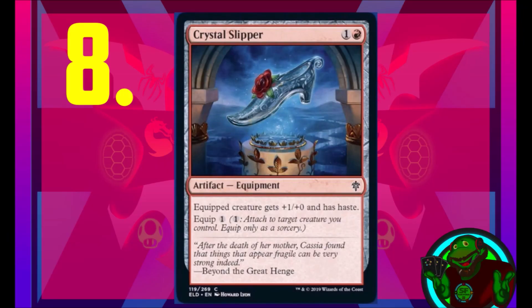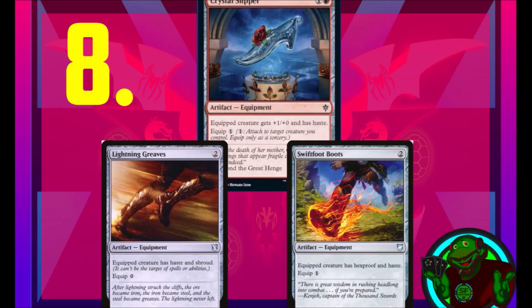Coming in at number eight, Crystal Slipper. Don't let this shoe fool you. For one generic and one red you get an artifact equipment that gives the equipped creature plus one plus zero and haste, with an equip cost of one generic. This card is very solid — it's half of Lightning Greaves, half of Swiftfoot Boots, and it's everything you want. You put it in your red spells slot because players running red decks will play it anyway. It makes bigger late-game creatures more effective, and alongside Lightning Greaves and Swiftfoot Boots it ensures your deck has that haste engine you want.